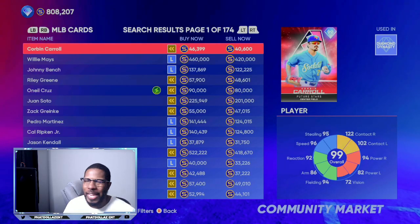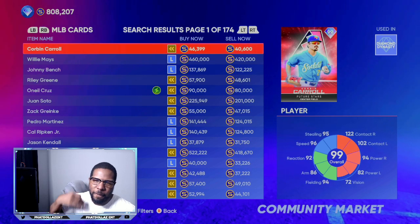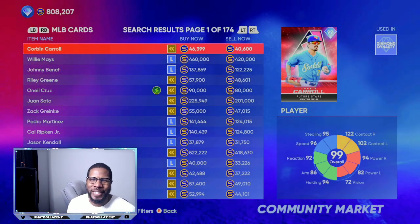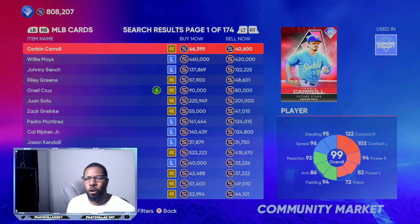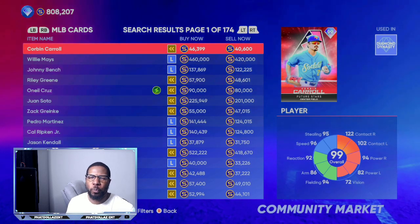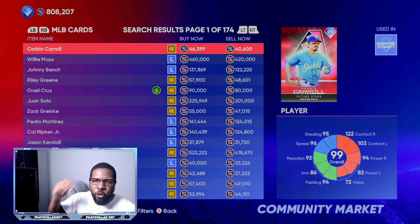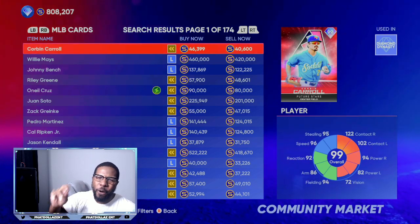Today's hot card that has been flying off the market is 97 overall Nick Lodolo. You can also move equipment super fast and give yourself between a 2,800 to 3,500 stub profit every single time.